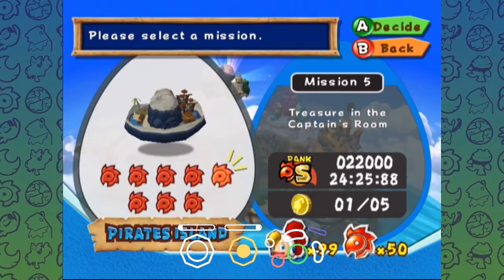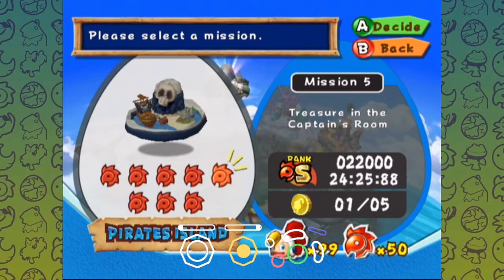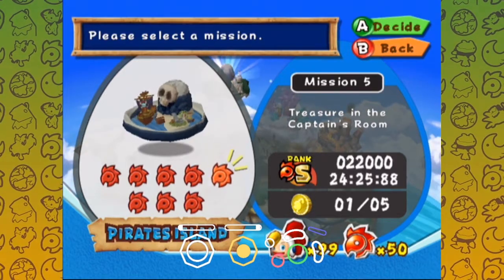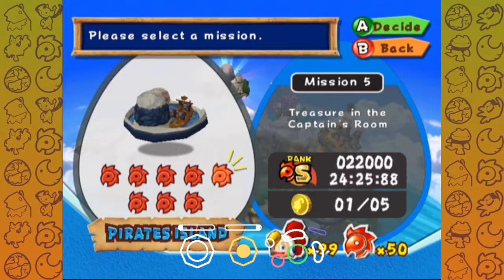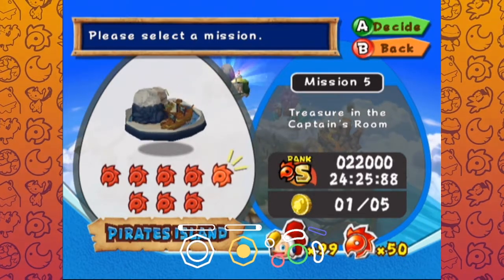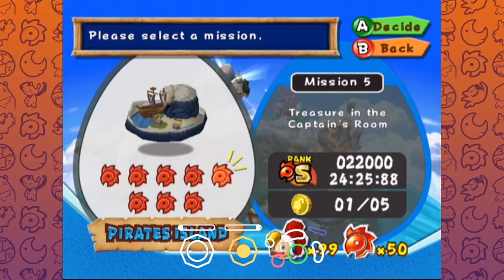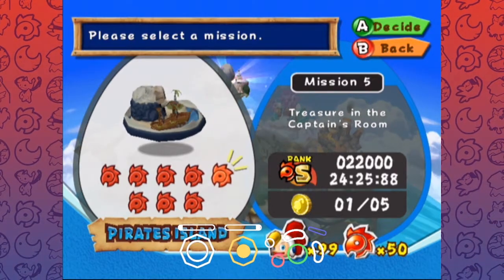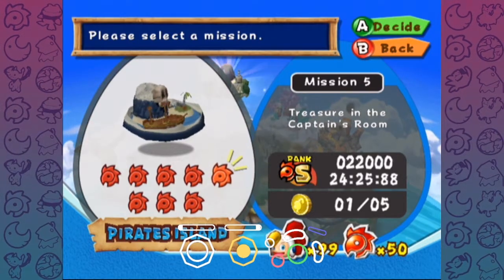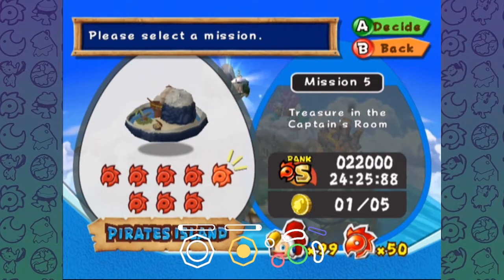Hello everyone and welcome back to another Billy Hatcher and the Giant Egg Any% tutorial. This video will be covering Pirate Island Mission 5, which is the treasure in the captain's room. This is one of those levels where you have to get from point A to point B — it's a pretty interesting level with some definitely interesting strats, and it's a very quick but condensed level.